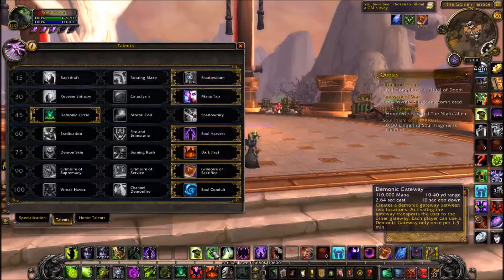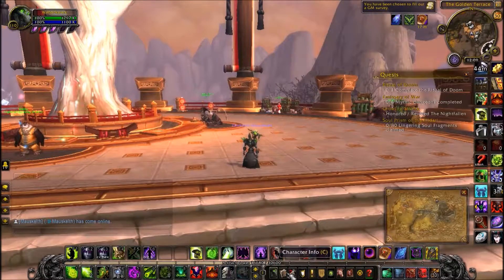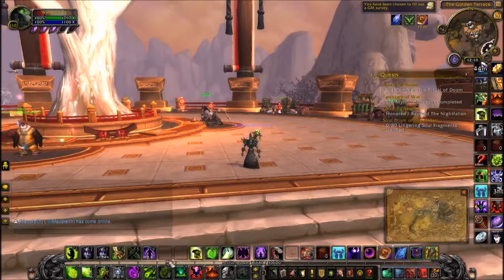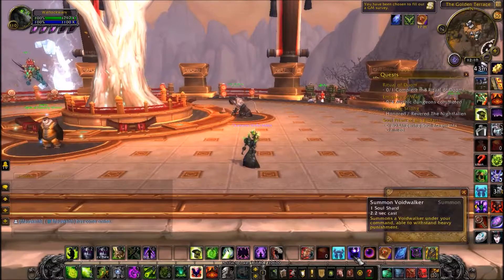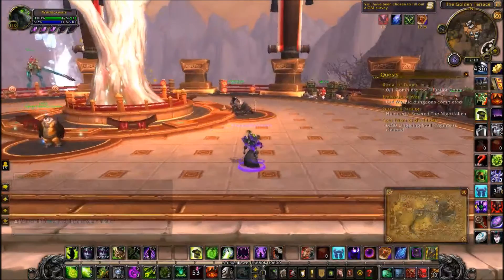I think we should replace Demonic Gateway with Demonic Circle 100%, but people don't agree with me. As for rotation: if you keep getting locked when trying to cast, try faking it, or just pop Unending Resolve and blow through it.